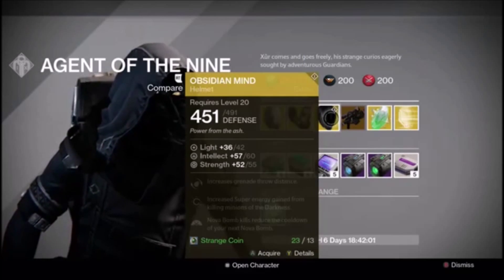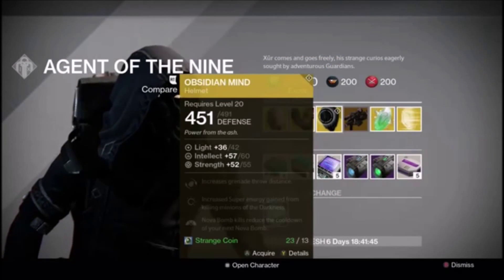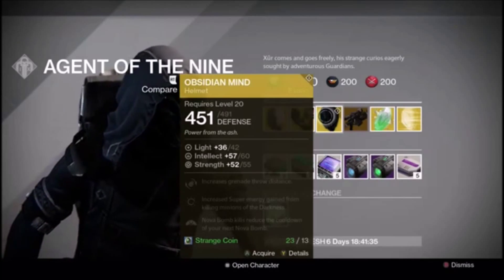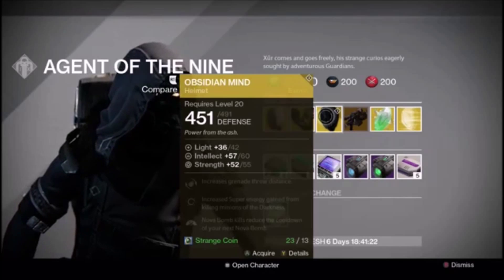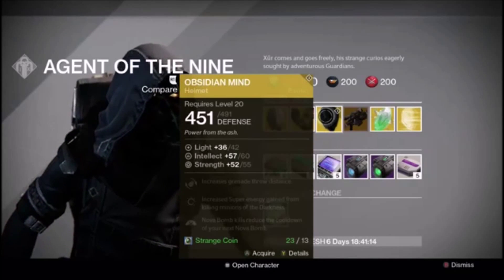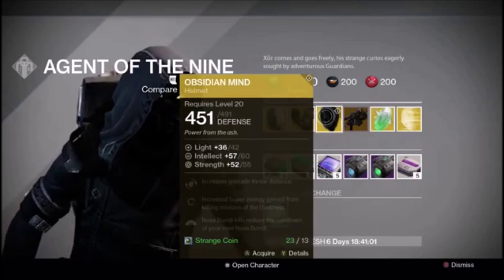Moving on to Obsidian Mind. I had a quick look to compare the stats — the intellect and strength — in comparison to the Obsidian Mind that I have. Mine's a total of 69 and 65 intellect and strength. Going back, this one is 60 and 55, so it's much lower than what I currently have, but it's okay. I feel like it could do better, but let's just see what happens when we get all the blueprints for the Taken King, because I'm curious how that's going to play into this — whether or not you get random numbers for intellect and strength. Anyway, moving over to what it actually does: increases grenade throw distance, increases super energy gain from killing minions of the darkness, and Nova Bomb kills reduce the cooldown of your next Nova Bomb. So make sure you go for a lot.